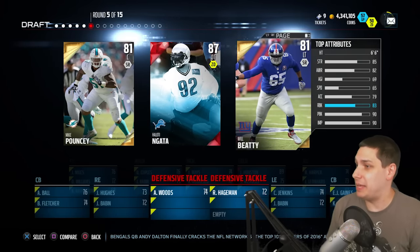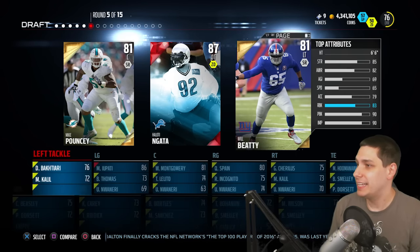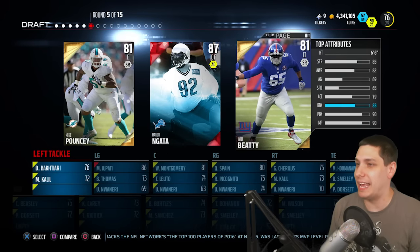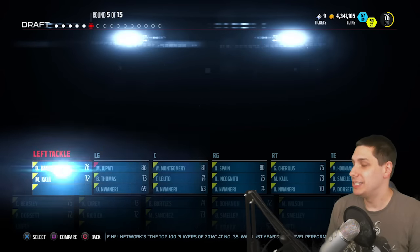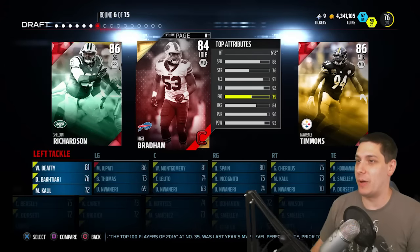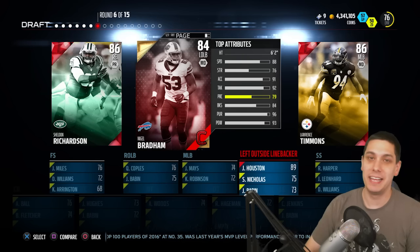Defensive linemen, maybe. Come on, please be slower. DiNada — 68 speed. Will Beattie is 65 speed, we're probably gonna have to go with him. We've already got a center, so we're getting four of the five offensive linemen positions out of the way already — what, six rounds in? Sheesh.